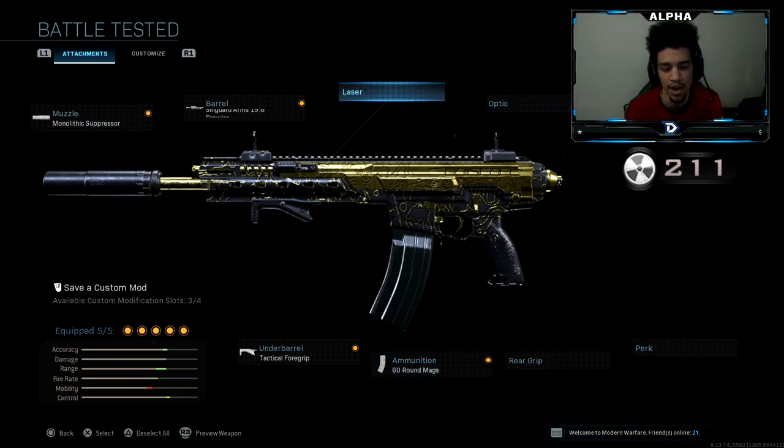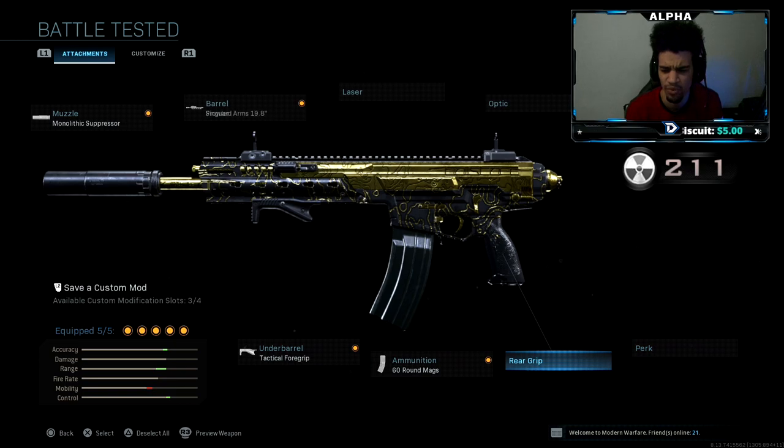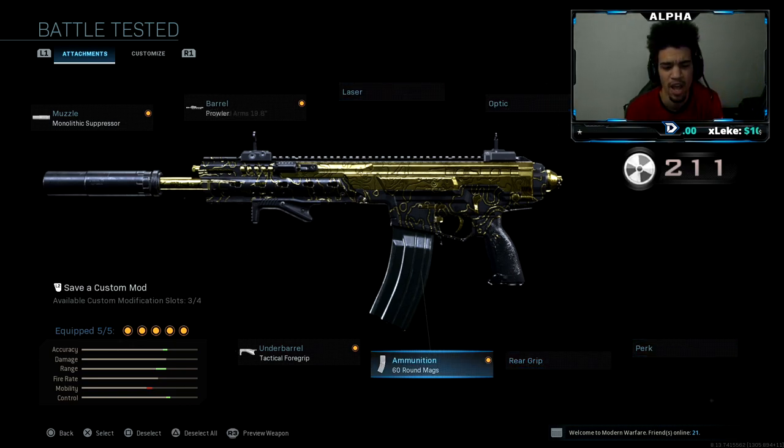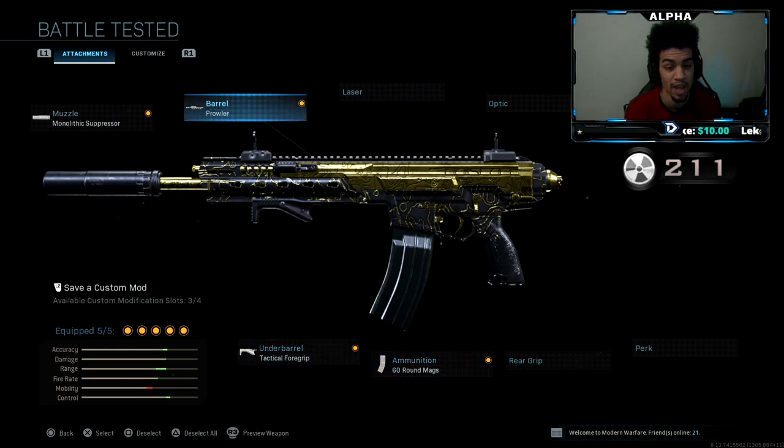You guys know me — I normally like the 100 round drums. I would normally get rid of the tactical foregrip and have the simple grip tape or whatever with the no stock. But I just want to try something different. This class right here? Absolutely beams.